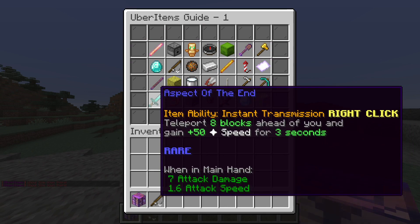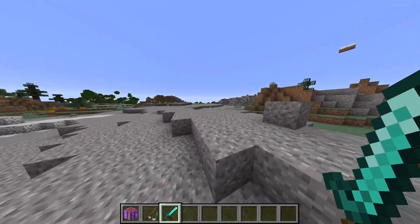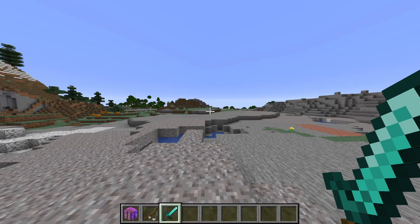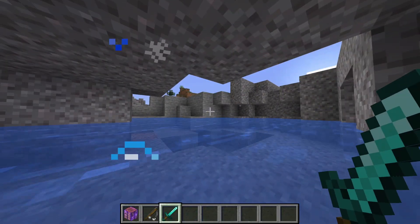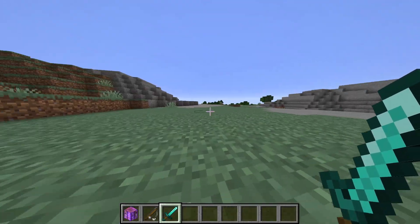Another example of an Uber item is the Aspect of the End, which is yet another Hypixel Skyblock inspired item with the special ability that allows you to teleport in front of you on right-click, and it gives you additional speed.